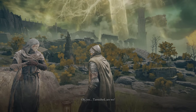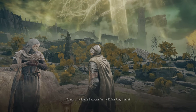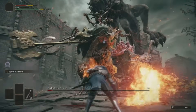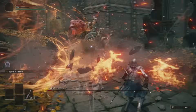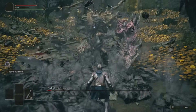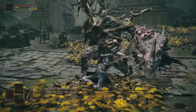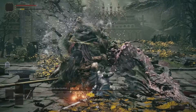If you don't have that and you need help finding Mohg: as soon as you start the game, White Mask Varré is hanging out right outside the Stranded Graveyard, you can't miss him. After you defeat your first Shardbearer — doesn't matter who it was — you can have an audience with the Two Fingers.